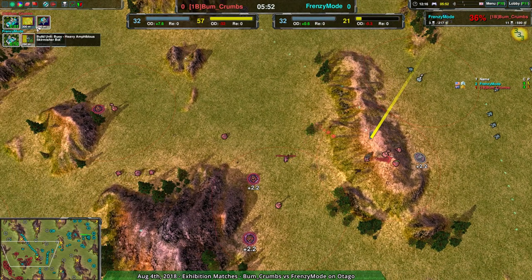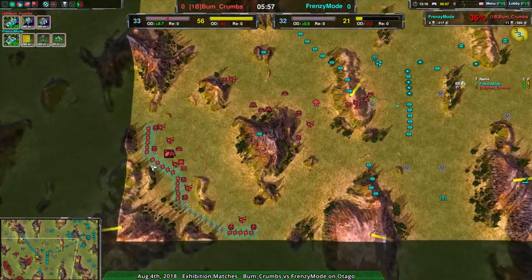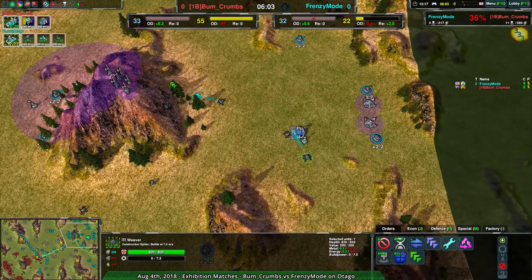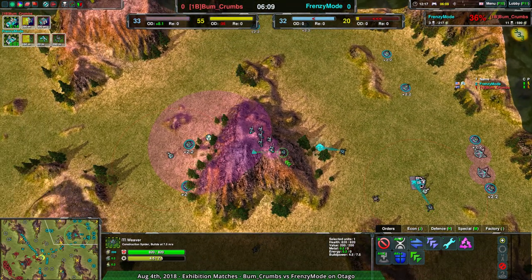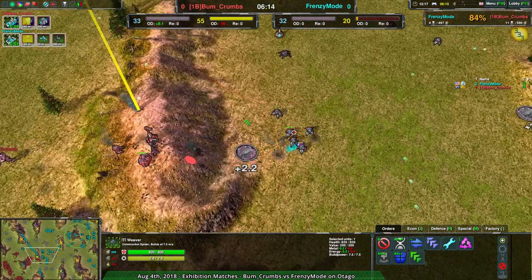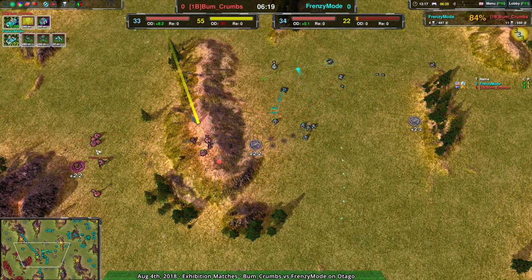And Bumcrumbs is going for the Boy Scallop, which justifies Frenzy Mode's approach even further. The only thing is both players are over-accessing. Bumcrumbs is going for the Caretaker — Frenzy Mode already had the Weavers — but moving one of them to start building up more power is a good idea. Especially the wind gens at the top. Really, I'd focus on the wind gens, but that's more of a map-specific thing.